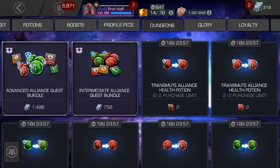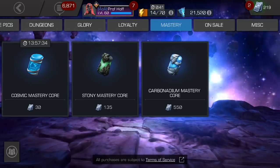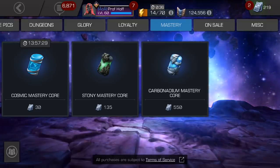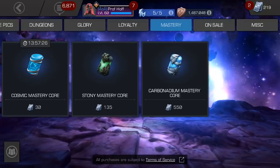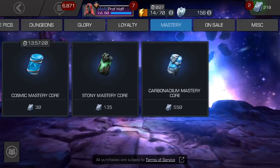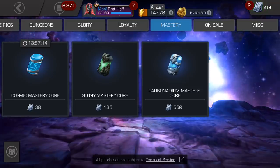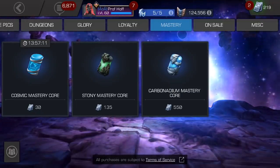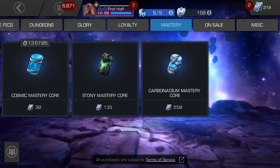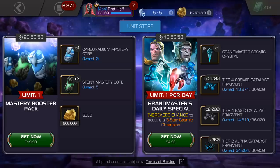If we're going to look to do this normally: stony cores are 135 units apiece, so multiply that times three — that's 405 units by itself. So you're almost getting all the carb mastery cores for free. 405 units for the stonys, but the carb cores at 550 units each, four of them is 2,200. So you add them up, that's 2,605 units for the price tag of 600 units. Plus, you get 200,000 gold, which I know isn't that much, but it's something.